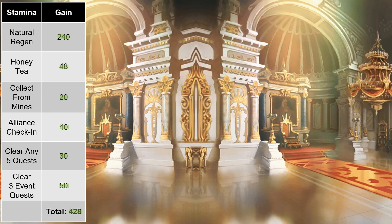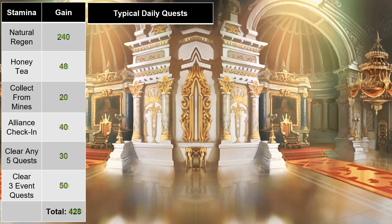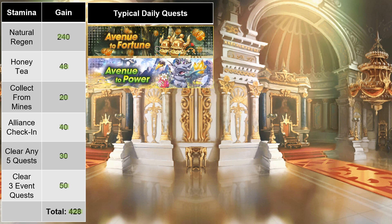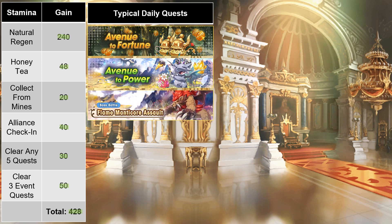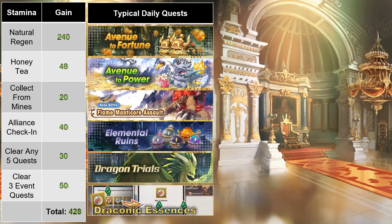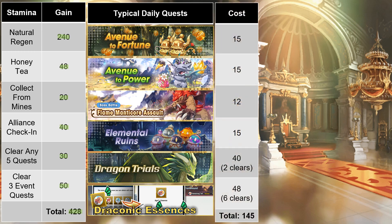For most players, a good chunk of this is going to be offset by daily quests that I'd encourage you to complete once or twice to obtain daily bonuses. Some more hardcore players may forgo these quests entirely, but the Dragalia team has a way of bringing back materials we may have thought were useless and suddenly shining a spotlight on them, so I'd still say it's worth it to do these dailies. This includes 1 Avenue to Fortune per day, 1 clear of Avenue to Power, the boss battle for the current raid at least once, 1 elemental ruins clear on Expert, 2 Dragon Trials clears on Master, and perhaps a half dozen Draconic Essence clears of campaign quests if a double drop half-stamina promotion is active. Adding up everything for these daily quests, the total cost in stamina is roughly 145.